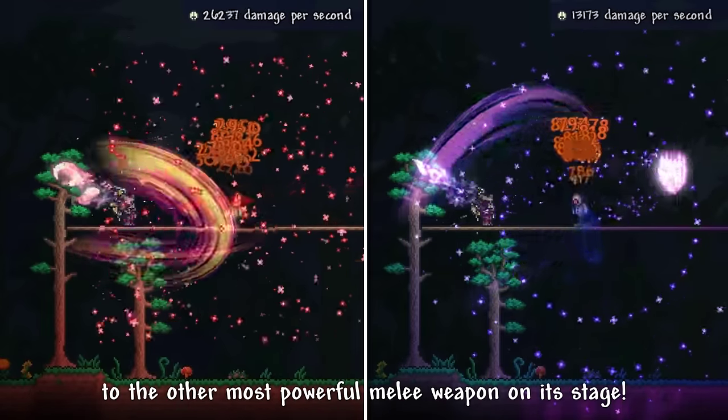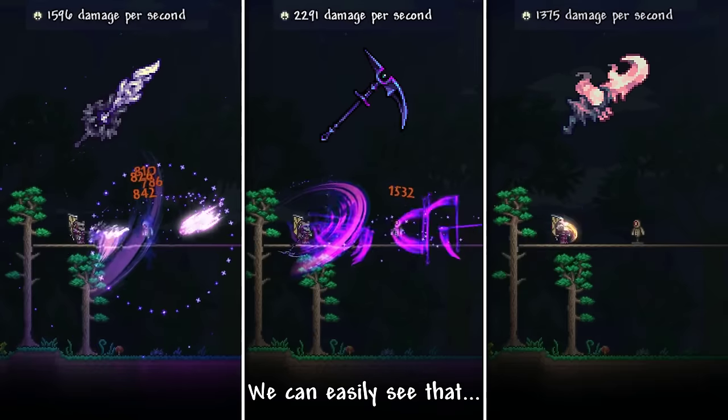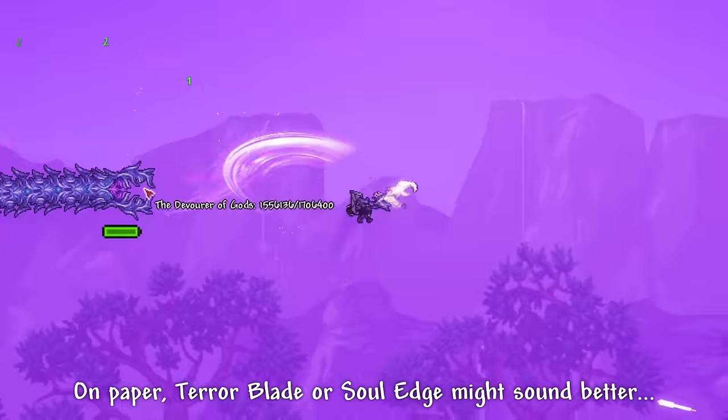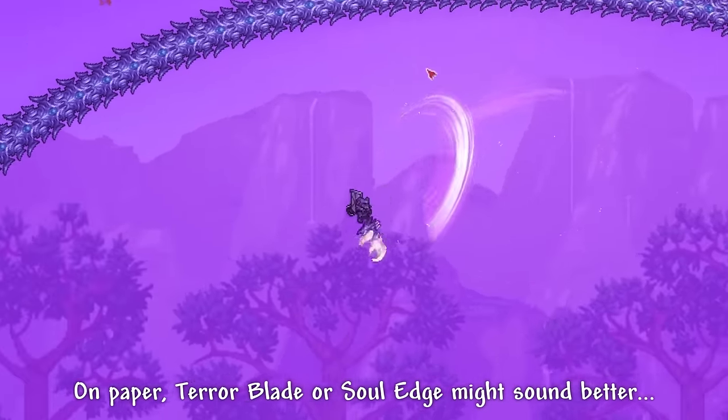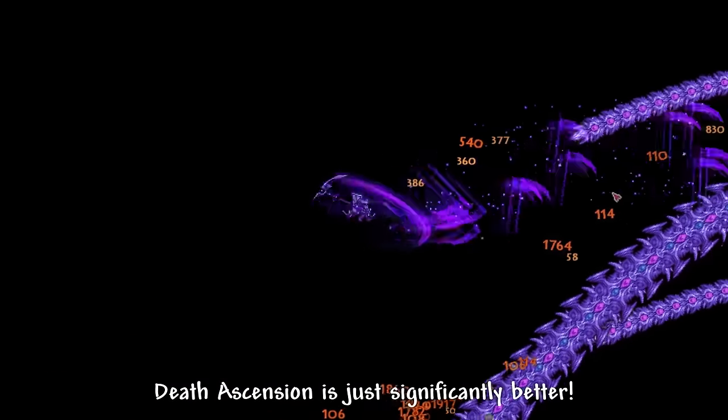Now let's compare its DPS to the other most powerful melee weapons at its stage: Terrorblade and Soul Edge. We can easily see that both weapons' DPS outnumbers Death's Ascension on paper. Terrorblade or Soul Edge might sound better, but in practice, as you can see, Death's Ascension is just significantly better.